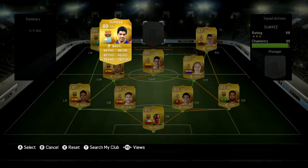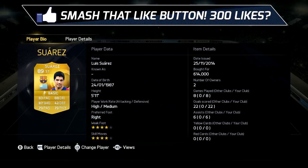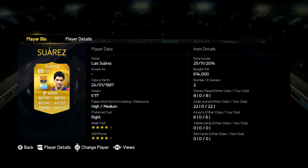Now in striker, we have Suarez, he is a beast, cost me 614k at the time, 5'11, high medium work rates, 4 star skill, 4 star weak foot. He scored 22 goals in 8 games — Jesus Christ, he is insane. 83 pace, 88 dribbling, 87 shooting, 79 passing and 79 physical. This guy is one of the best strikers I have tried on this game — if not the best striker on the game.